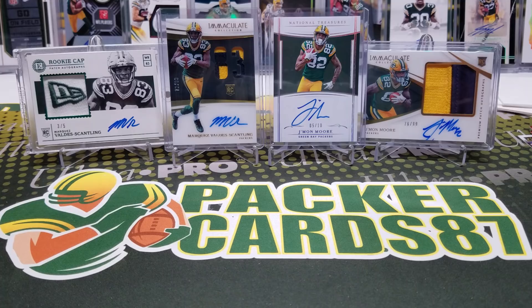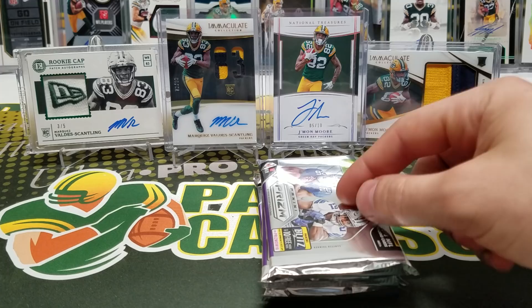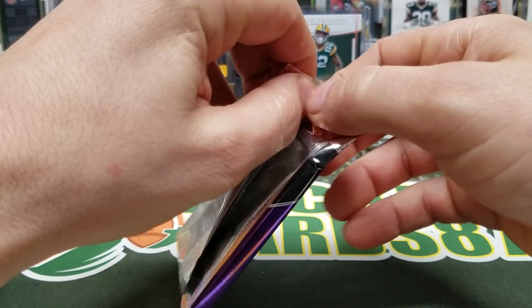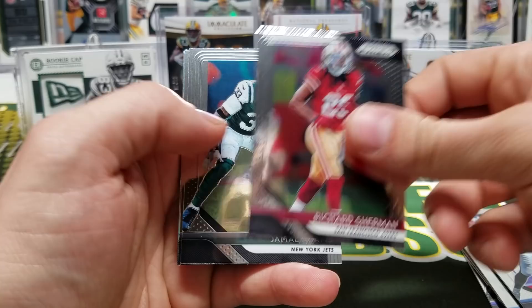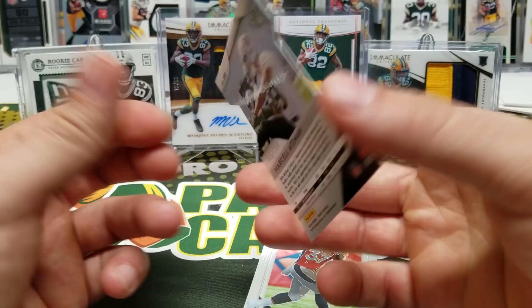We've got Prism and Select left. Let's do Prism first, then Select. CJ Mosley, Case Keenum, Chandler Jones, Josh Gordon, Luck, Gronk, Sherman, Jamal Adams, Derrick Henry. Got a Marcel Aitman light blue die cut rookie out of 199. Royce Freeman and Jordan Lasley.